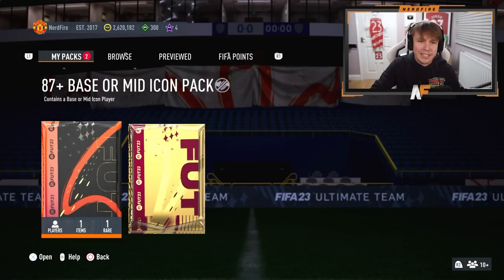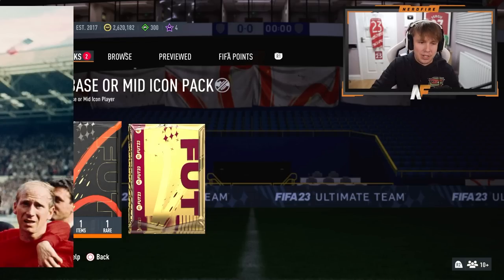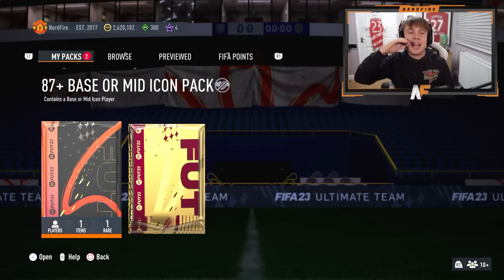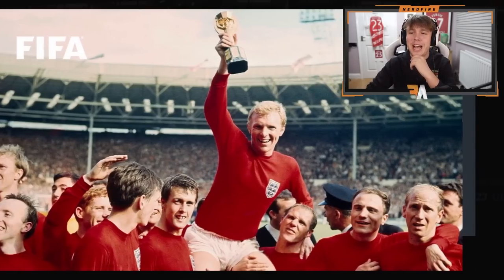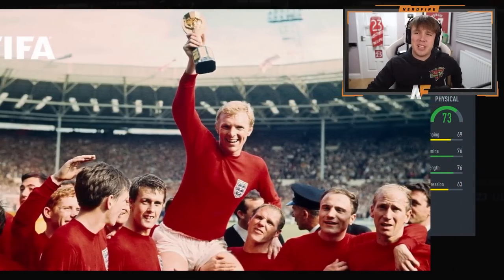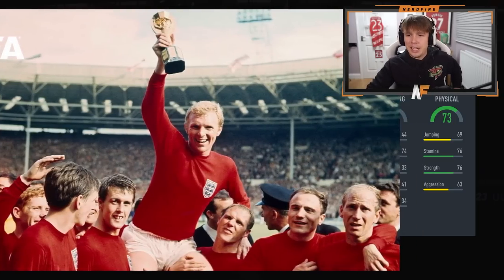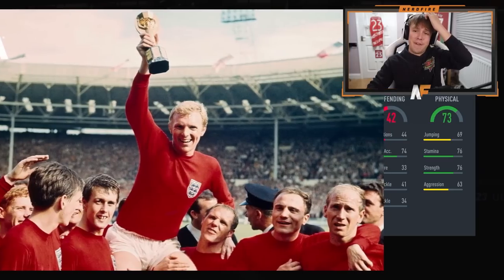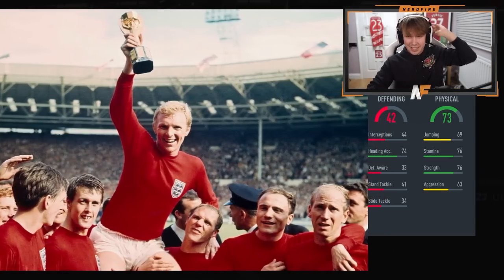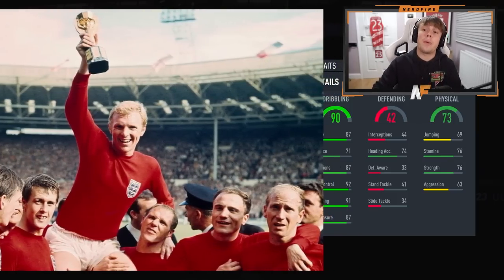The pack is here - 87 base or mid icon. Let's get this cracked open, fingers crossed it's someone usable. Pack's been opened. First stats up for my icon: physical is 73 with 76 stamina - I don't know if that's good or bad. Next up defending - so at least we know it's not a defender, which could be a good thing. Next up is 90 dribbling - pretty good dribbling.